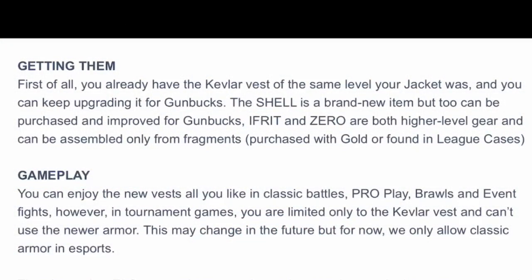So how do you get these armors? The Shell is the only one you can get with gun bucks, though it's pretty expensive. The other two — the Infinite and Zero — you can get with gold, but the cost is crazy. The main way the devs are hoping players get them is through league cases: at the end of the season, based on your rankings, you get a case and have a chance to get pieces of each of those armors. Those are your best options unless you want to spend gold.